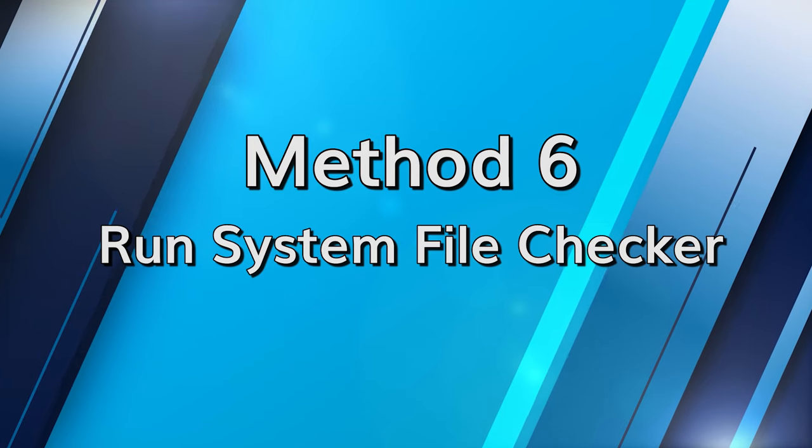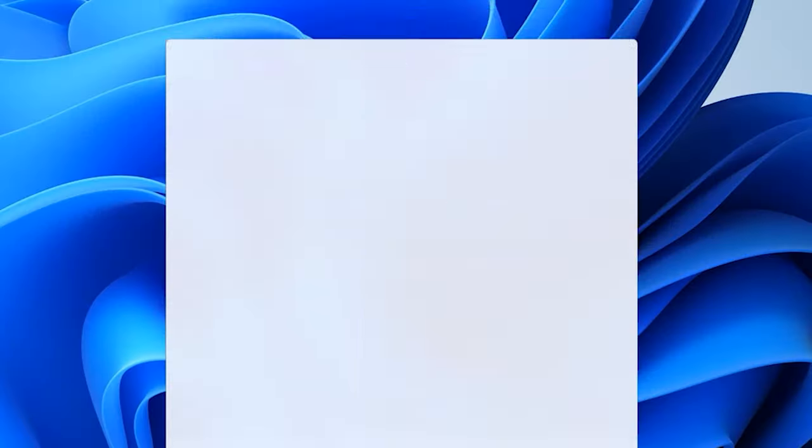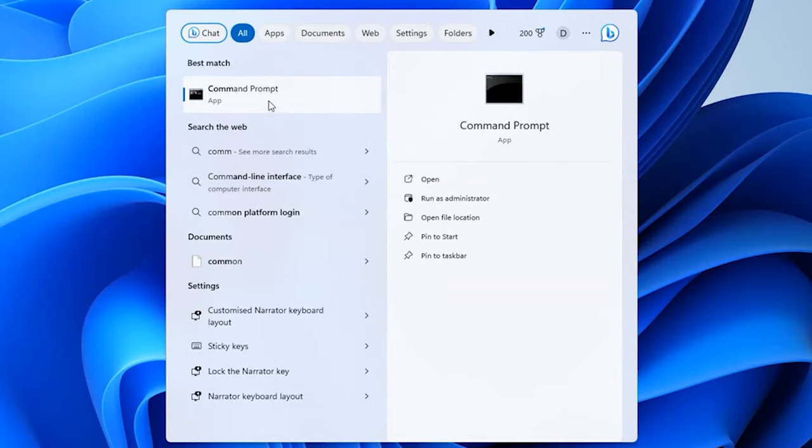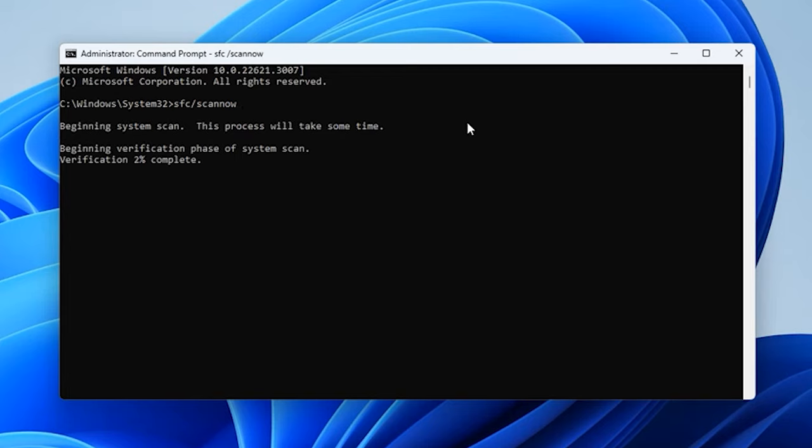If none of the above options work out to resolve the issue, look for disk errors as it can also result in the PC crashing randomly. Use the search bar and type command prompt, right click on it and select run as administrator. Now type the command sfc /scannow, wait for the process to complete, and then restart your computer once it's done.